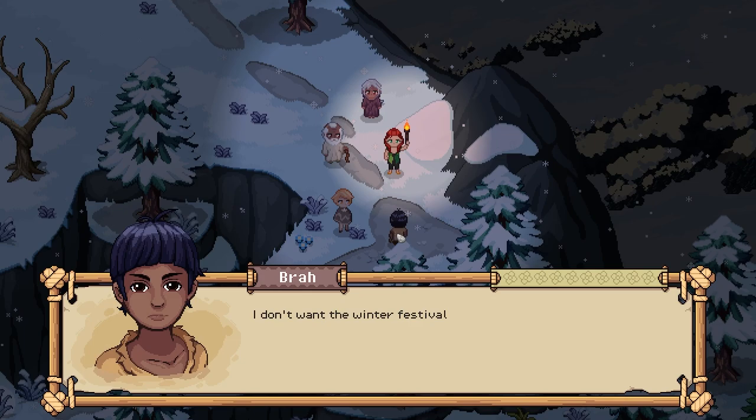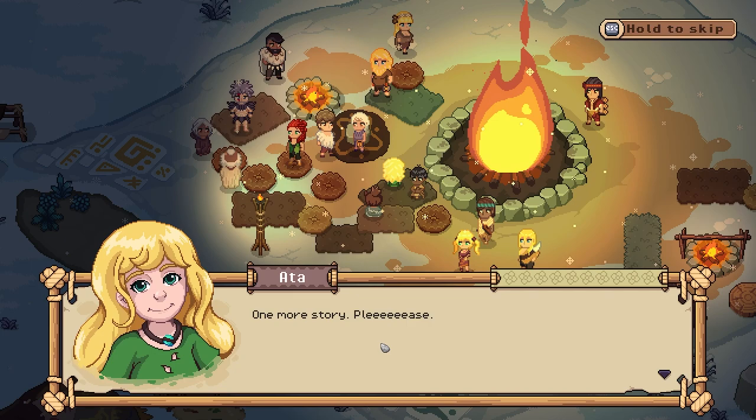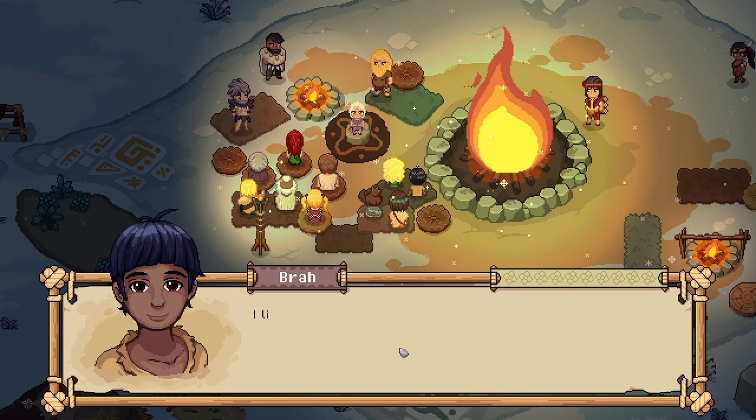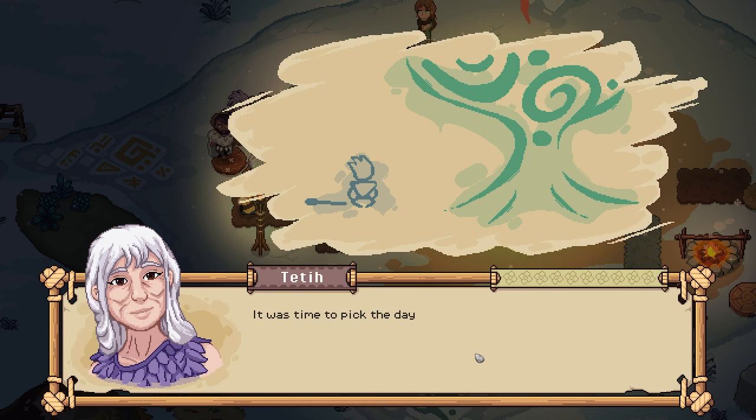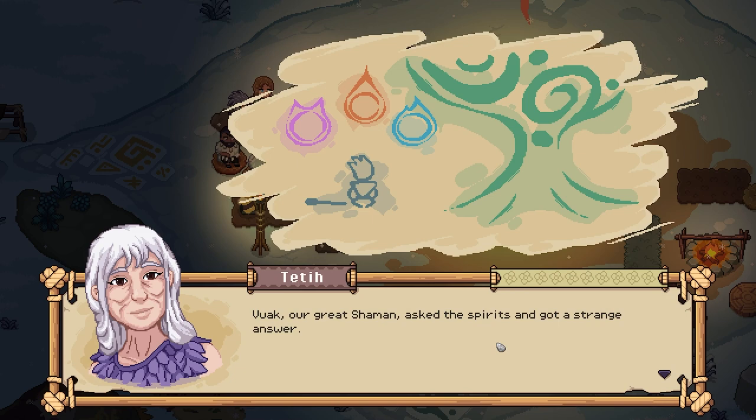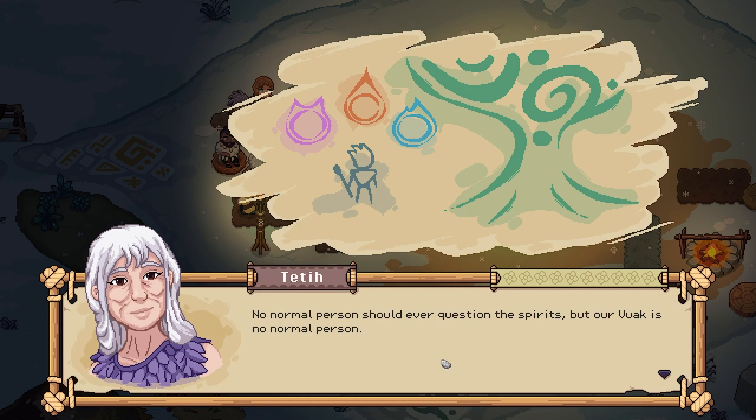'I can sense there's something different about you even right now.' 'It's my bright red hair, isn't it?' A little one says: 'I don't want the winter festival to be over. I'm not ready to go to bed.' 'Just one more story — tell the story of how we got here. I like the way you tell it.' The storytelling begins: 'Back when the summer sun still warmed our skin, it was time to pick the day for the next rite of passage. Vwok, our great shaman, asked the spirits and got a strange answer.'